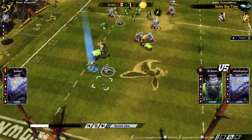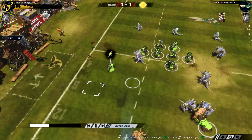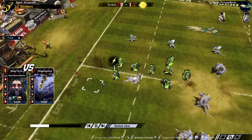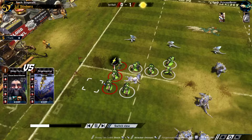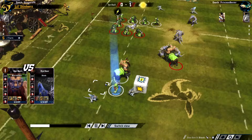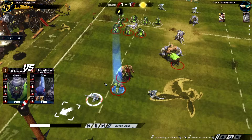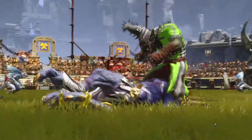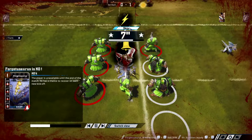A Skink putting a tackle zone on the ball carrier — and there's another one doing exactly the same thing. Here comes the Blitz — two dice, that's enough to knock him down. Didn't see the foul I was expecting, but they're getting more players around that Saurus. We're definitely setting up for a foul. The Hobgoblin dodges back, just pushing the Skink away. Here comes the foul — and that's a knockout! The dirty player skill being used very effectively, and he doesn't get sent off.